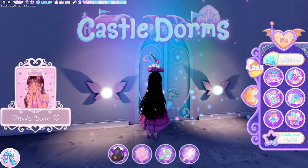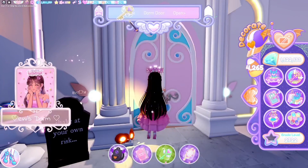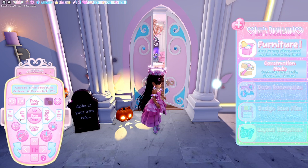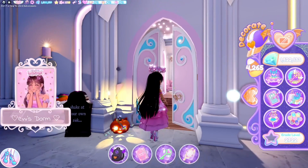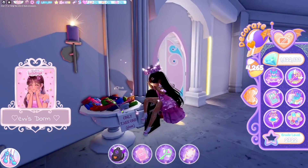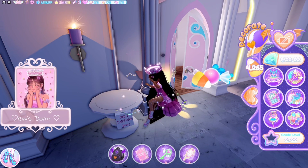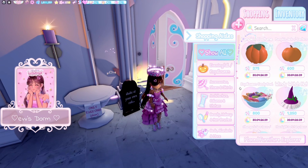Let me show you — I made a cute little area outside of my dorm with the candy bowl. I'm still working on my dorm so it's a little different. The candy bowl comes with different toggles; I just resized mine to be really big and it fits really well. You can now write on sticky notes and you can collect candy from your own candy bowl that you buy.